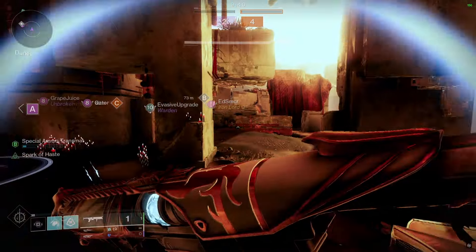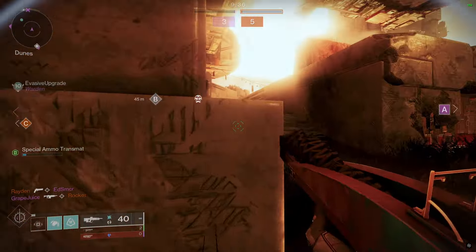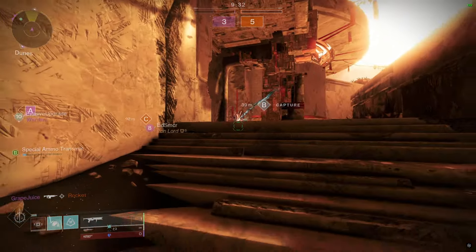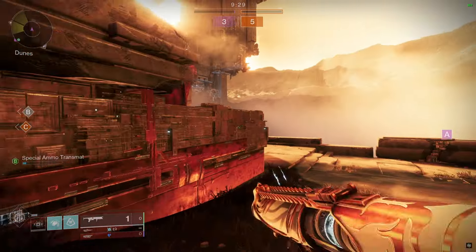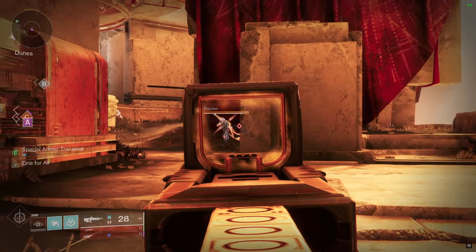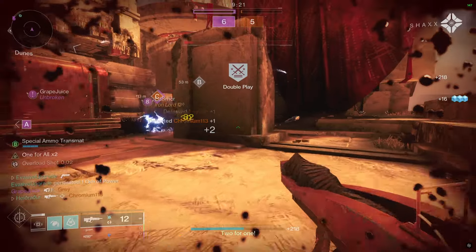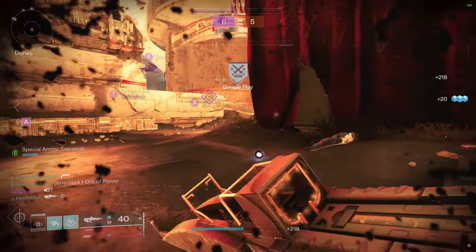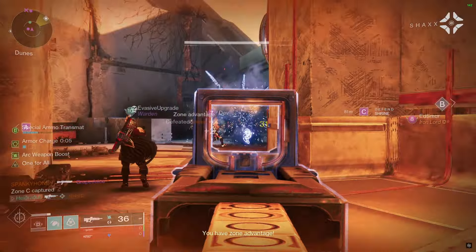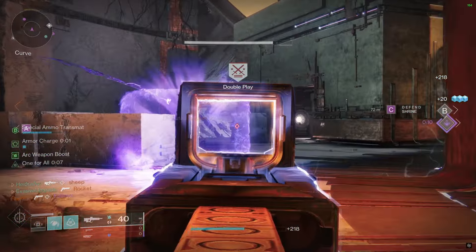That happens when you get too aggressive and you're like 'do I have the ability to get that?' — no. Put the Witherhorde there; I need a backup because I know one of these guys has a shotgun. Very nice — I don't think I get One for All there, but I do heal and I do stay alive, which means greater chances for One for All to proc.